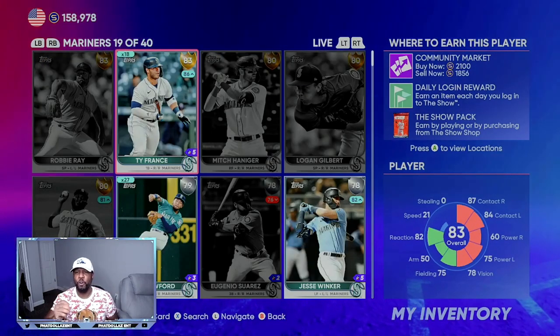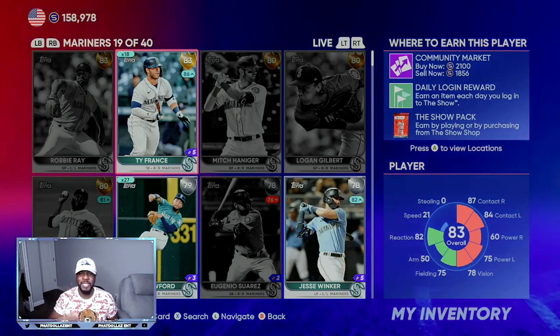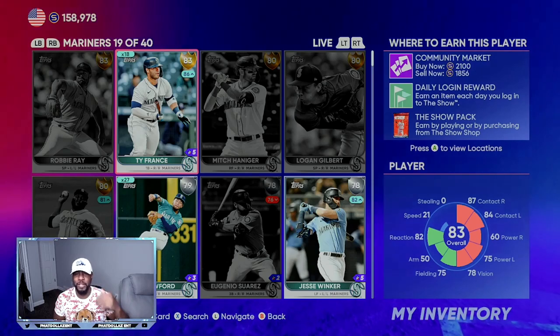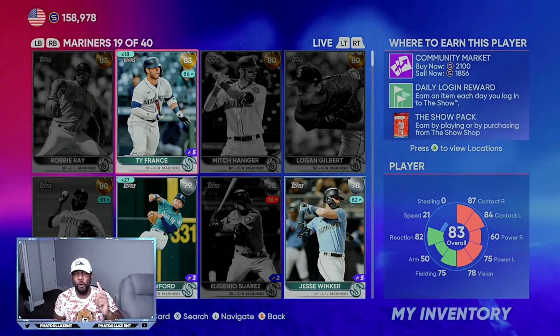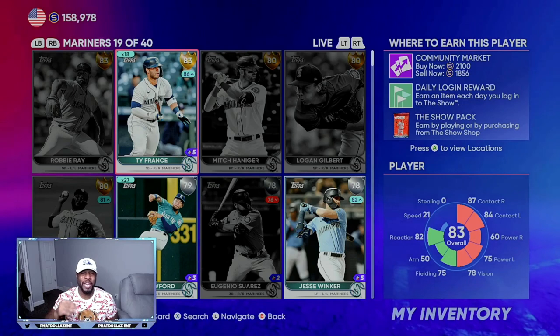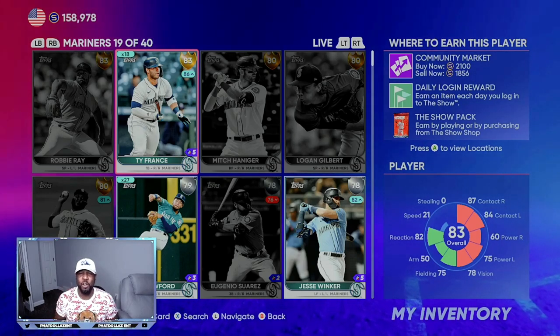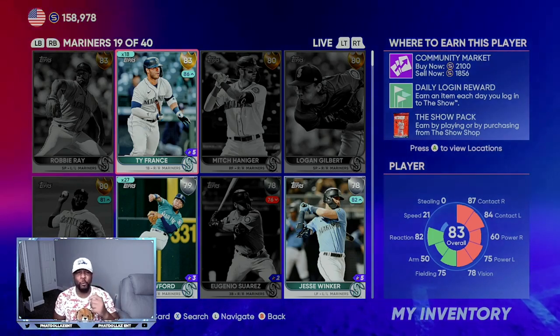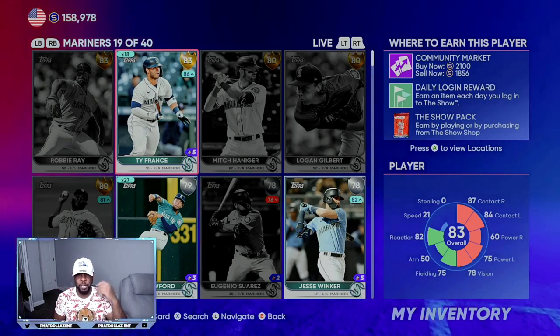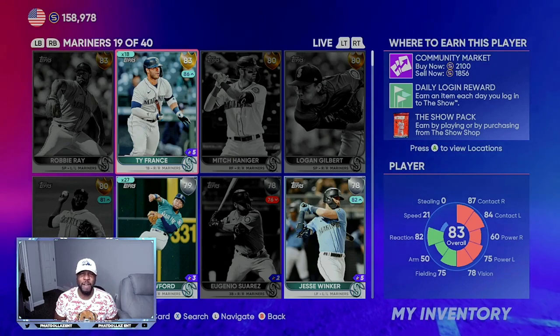Another investment is this 83 overall Ty France, who got boosted. He's one of the best hitters in the MLB right now. I was getting him for about 750 to 800 stubs, and right now he's over double the value. One more upgrade — a plus two for a diamond — and you'd be seeing him at a 3,000 quick sell or closer to 5,000 stubs on the market. That's over a 4,200 stub profit on each investment. I have 18 of them and I've already doubled and tripled my initial investment. I'm going to hold until he hits at least 85 or 86 overall.